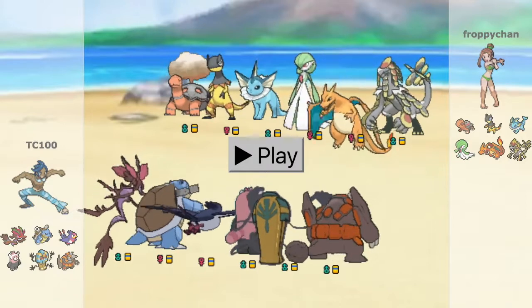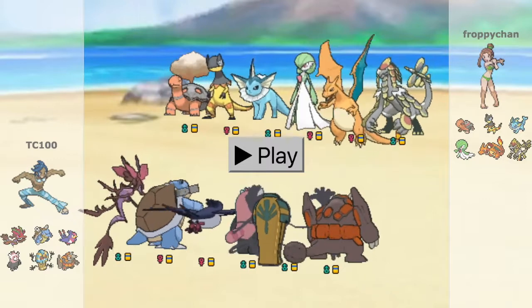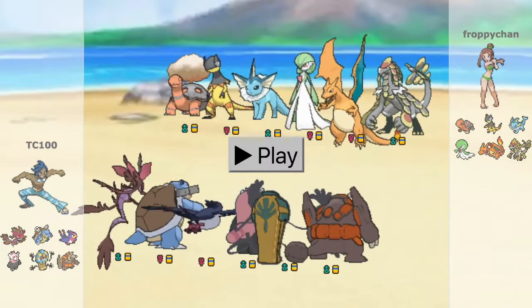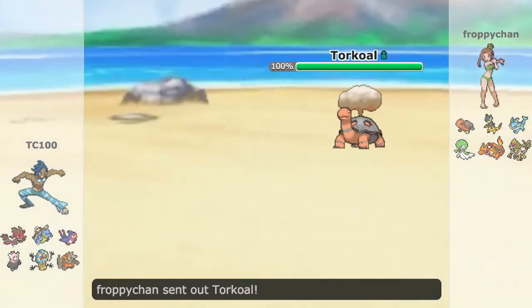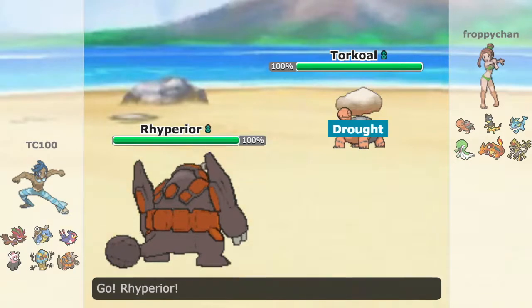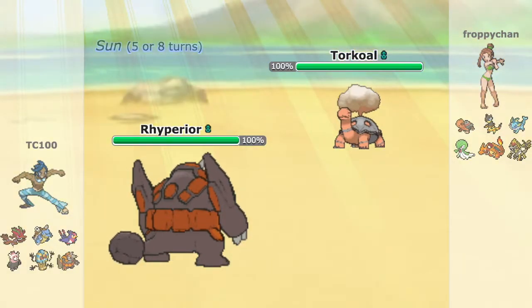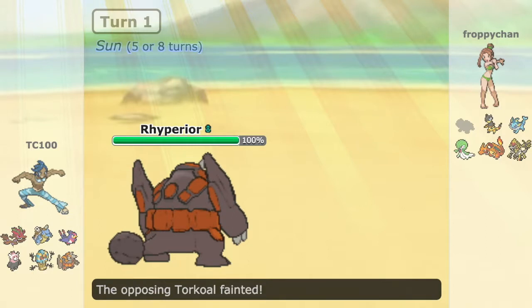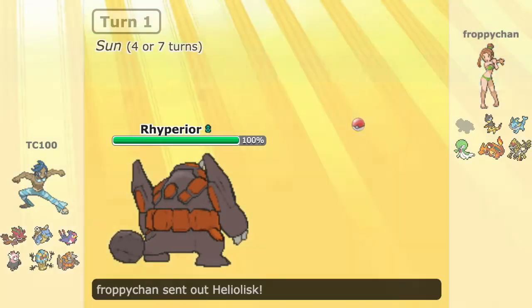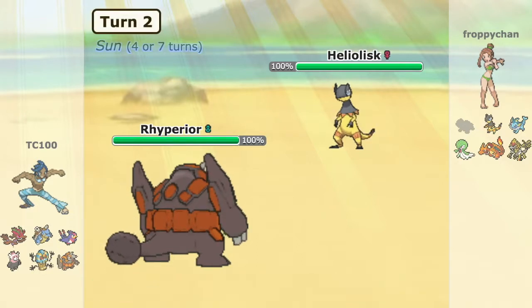I'm going to change this setting to slow so you guys can see the play a lot better, and make sure the music is off. My opponent starts off with Torkoal. I'm going to start out with my choice-banded Rhyperior and go straight for Earthquake. We take out Torkoal — no problem. I was expecting a Focus Sash and Stealth Rock in my face, but he doesn't have that.